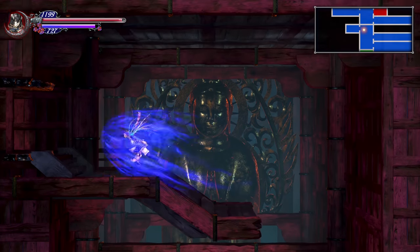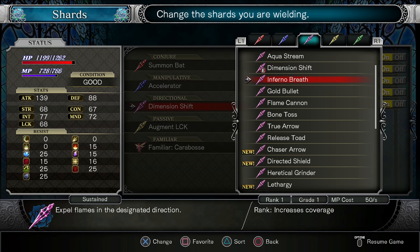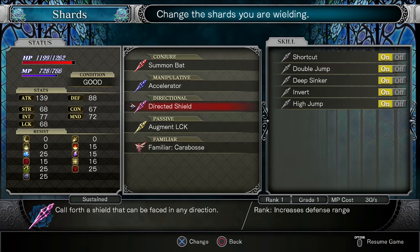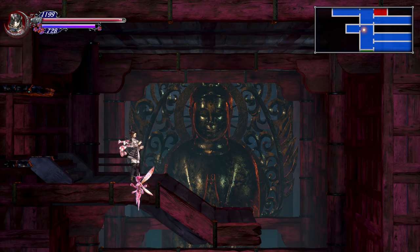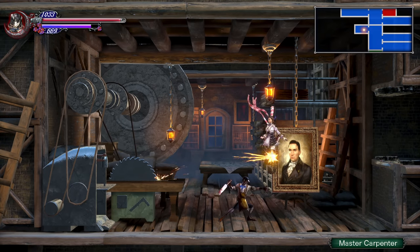The boss in here throws a really deadly projectile — Butcher's Knives, or Carpenter's Knives. They look like Butcher's Knives. Definitely bring the Directed Shield Shard. These drop from the Shield Outsiders, which can be found in the Tower of Twin Dragons as well as the Cathedral Bell Towers.